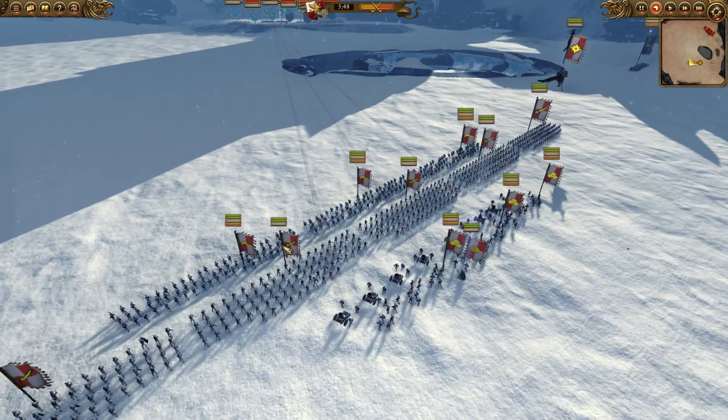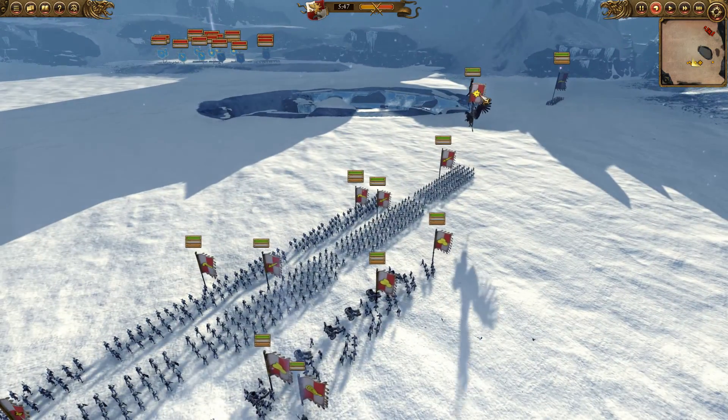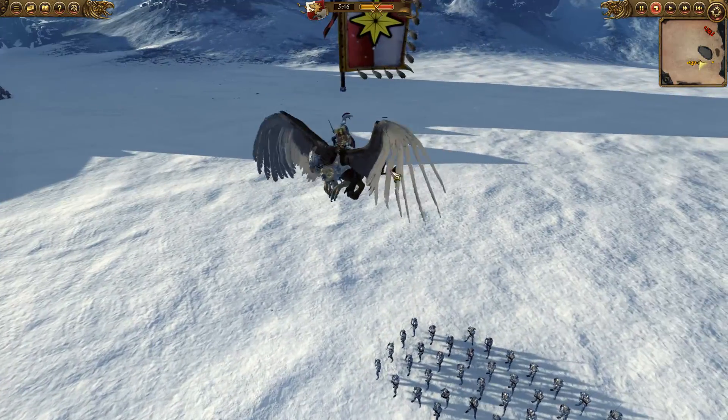I also brought a load of handgunners, and I've got the Silver Bullets hidden over here so they can move around. They won't get seen because they've got Stalk. I've got the Empire General on a griffon — a big flying horse.